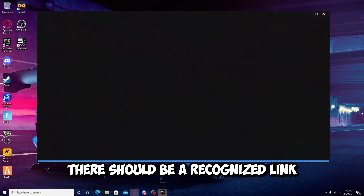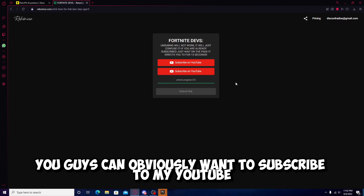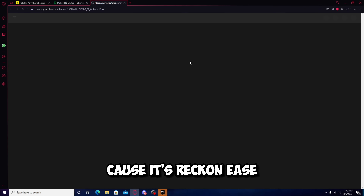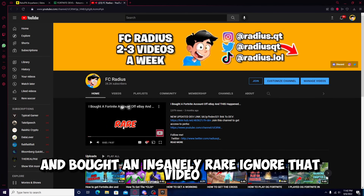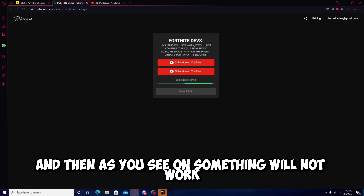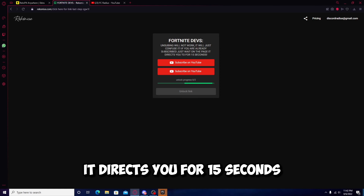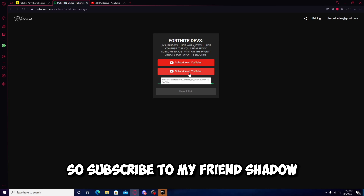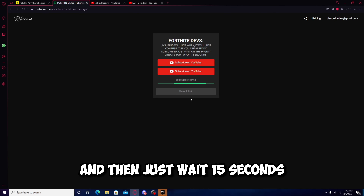In the link in the description, there should be a Recognize link, which is right here. Once you guys are here, you guys are gonna wanna subscribe to my YouTube, cause it's Recognize. Make sure to subscribe, and then as you'll see, unsealing will not work — it will only confuse it. If you already subscribed, just wait on the page. It directs you for 15 seconds. Subscribe to my friend Shadow, and then just make sure to subscribe to them and just wait 15 seconds.